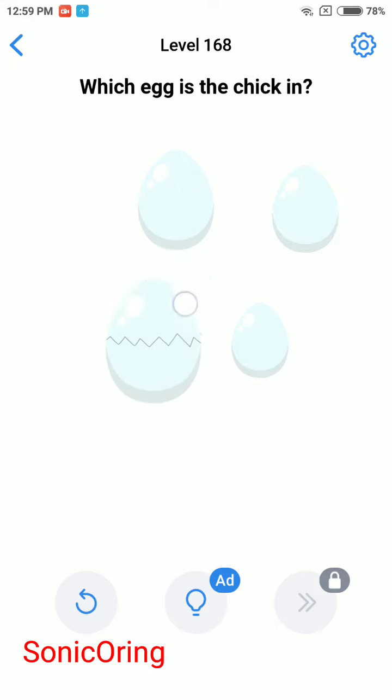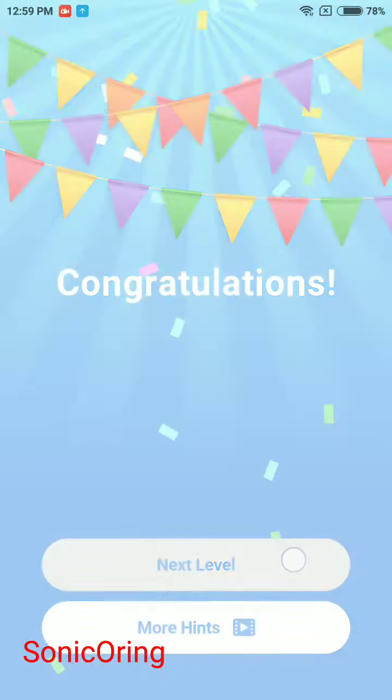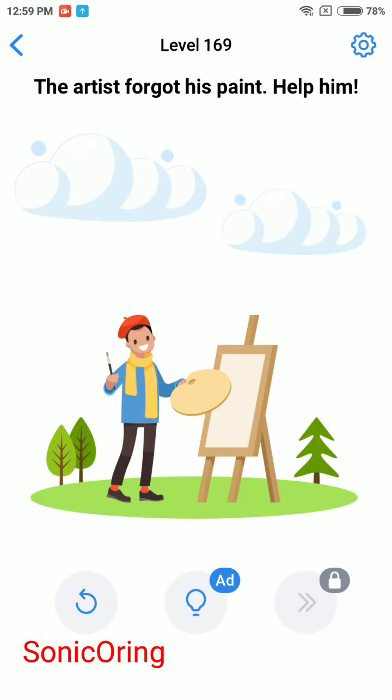Tap and drag while shaking the egg, and the one that cracks is the one with the chick in it. Level 169.